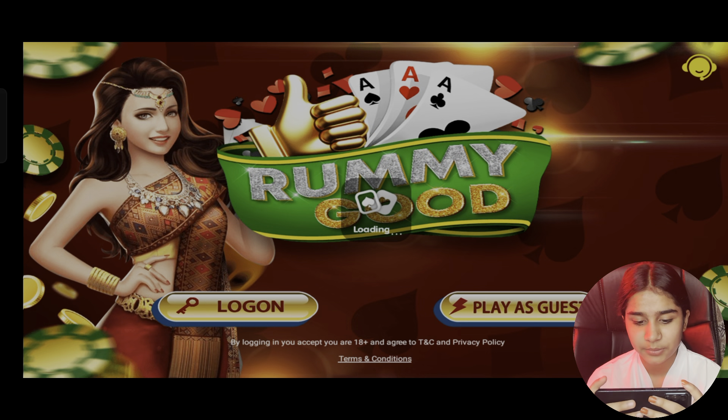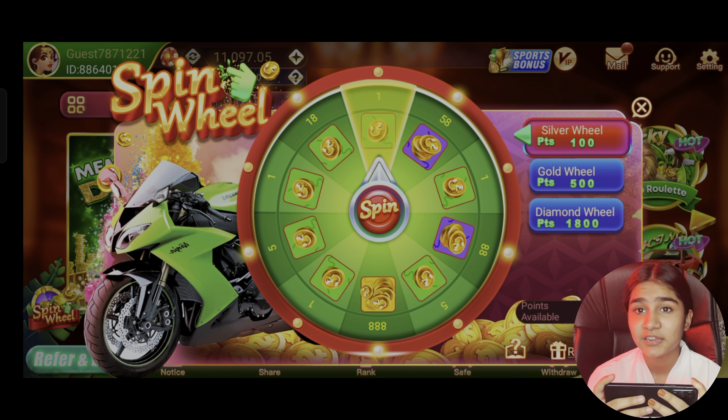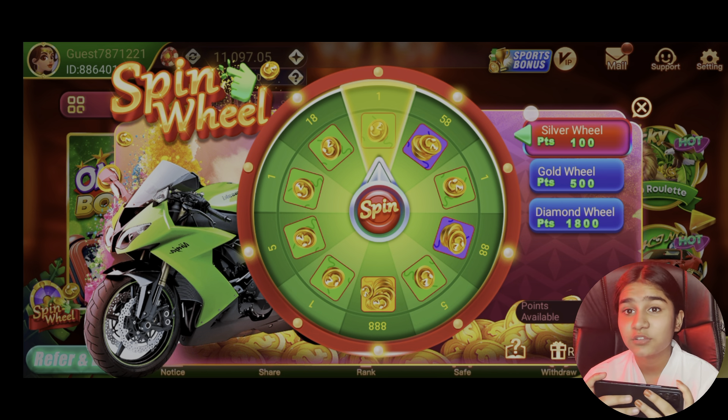This is Ramegud. You can see the silver wheel, gold wheel, and diamond wheel. Silver wheel is 100, gold wheel is 500, and diamond wheel is 1800.